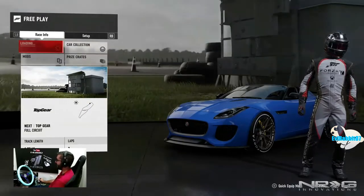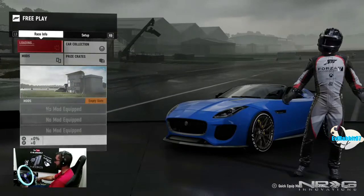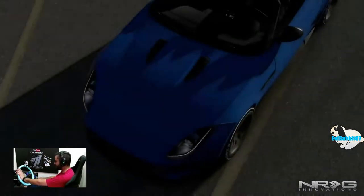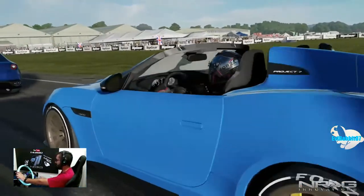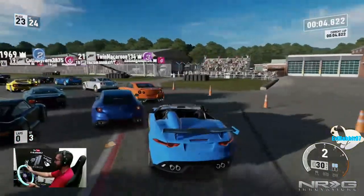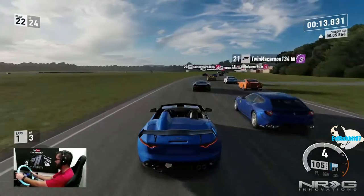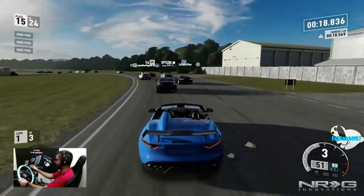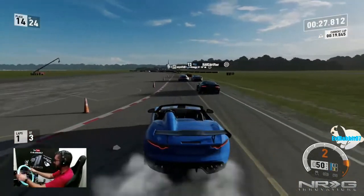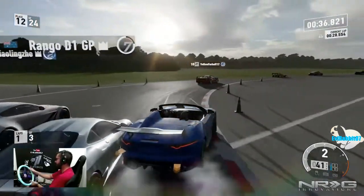If you got early access with the Ultimate Edition, you got the Forza Edition R35 — and that thing sounds mean as hell. We're here at Top Gear test track in the F-Type. No modifications — these are just stock Forza Editions. I can hear the crackles popping through the exhaust. Once again this thing just wants to get sideways on throttle lift — good thing we can control the drifting.